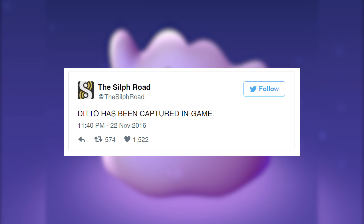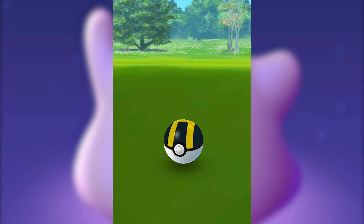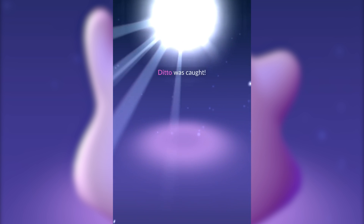First reported on Twitter and later confirmed by us actually catching one, Ditto appears in-game looking like a number of other Pokémon, from Rattatas to Magikarps. All you have to do is capture one of these normal looking Pokémon, and if it's Ditto, he'll transform into his original state on capture.